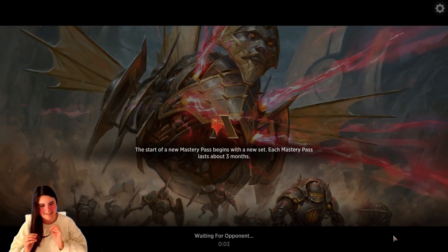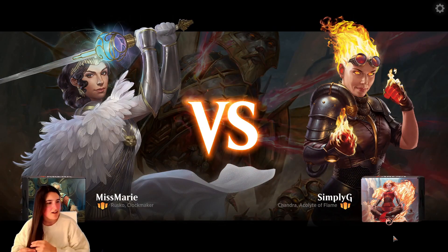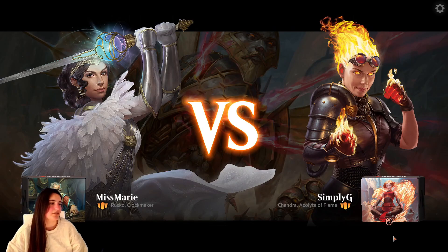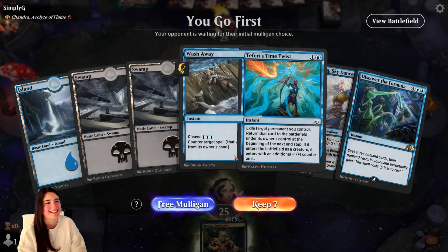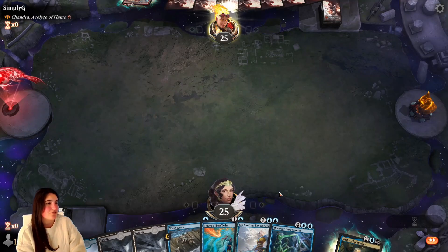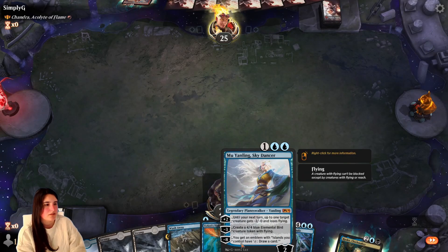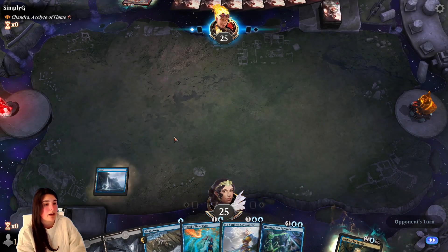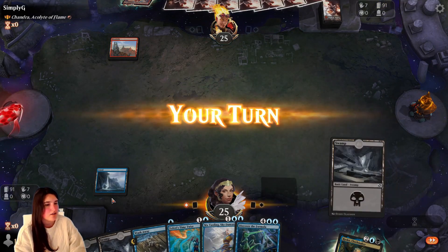Everyone's on tonight. I wasn't expecting a long wait time either. Chandra. Chandra. Okay, so... Aggro? Well, we have Wash Away, so that can buy us some time. Let's see — we have Mu Yanling as well. Let's throw this out here. They are like... Chandra'd out. Hot dang.